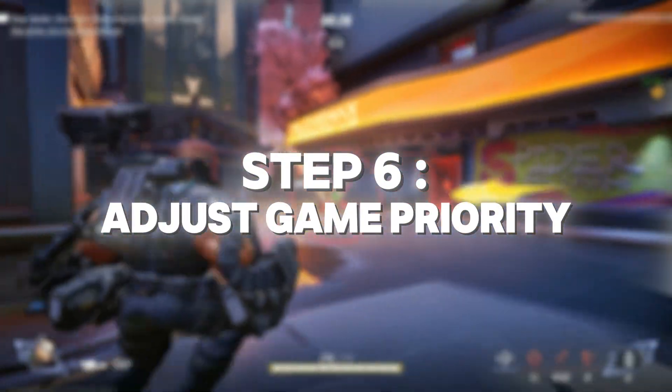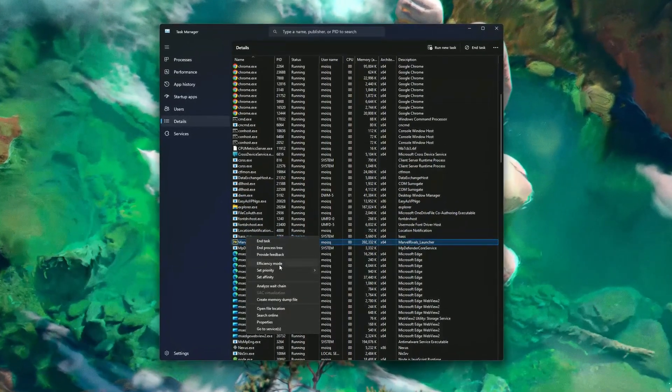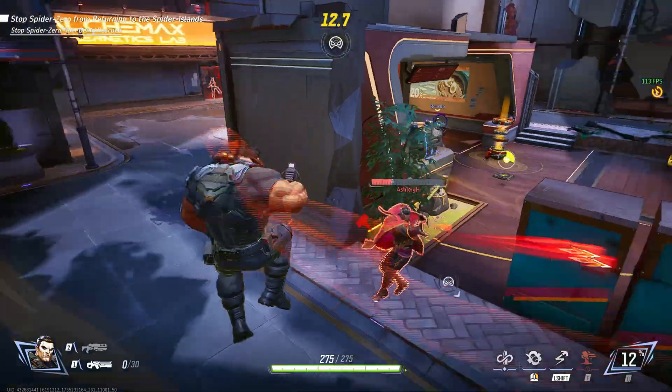Step 6: Adjust game priority. Boost the priority of Marvel Rivals in Task Manager. Right-click on the game process, go to Set Priority, and choose High. This ensures your CPU focuses more on the game.